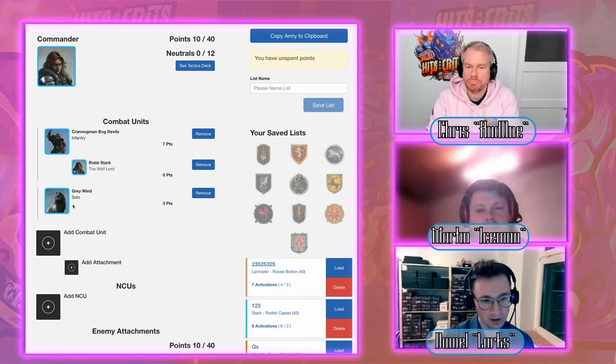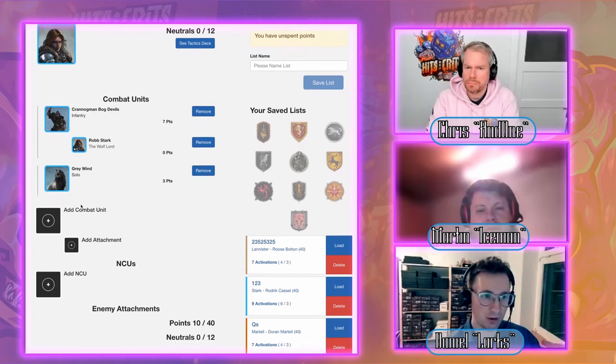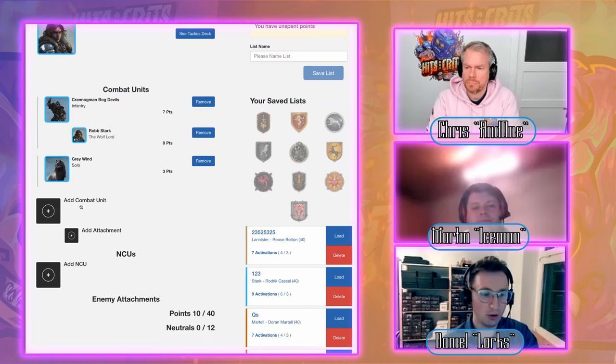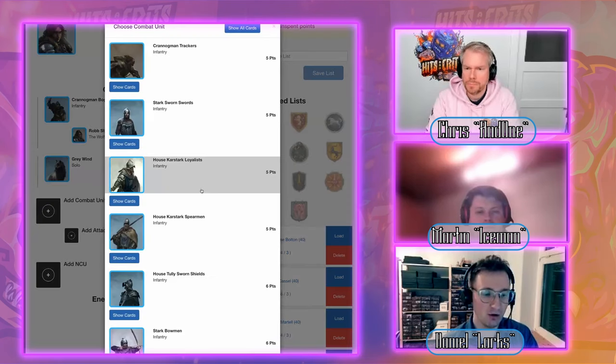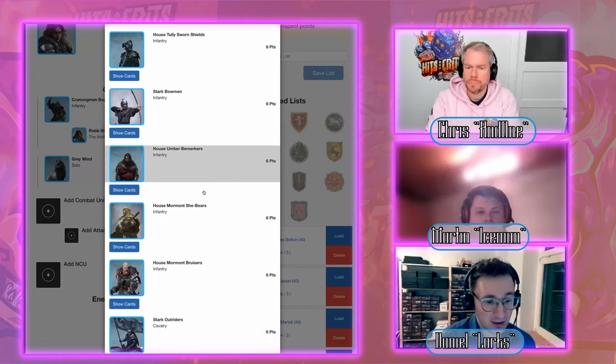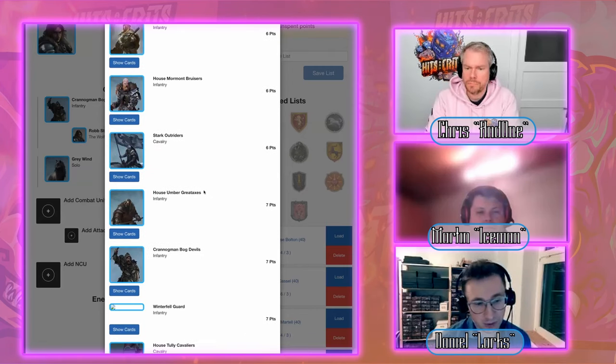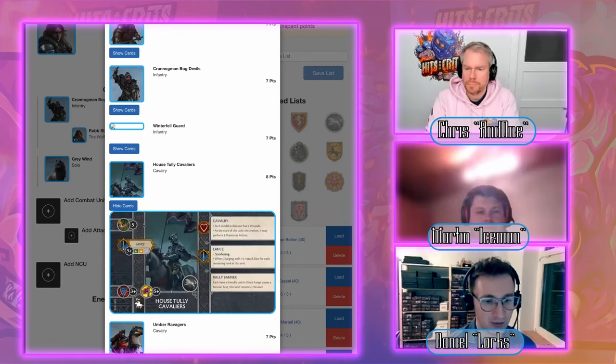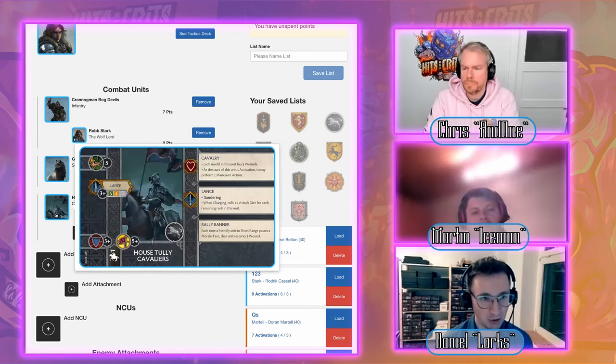Thinking back to the last video: a well-rounded list needs cavalry and ranged units. The Stark faction happens to have one of the best cavalry units in the game — the House Tully cavalry. It's practically a no-brainer pick in any Stark list: great shock cavalry, stable, with a nice support ability from the Tully banner.